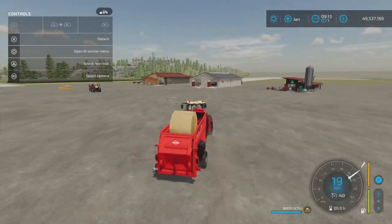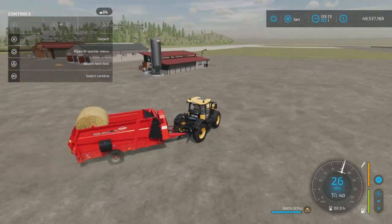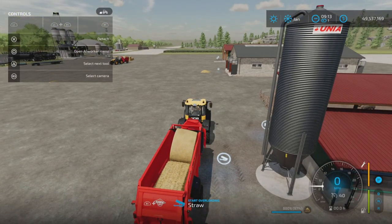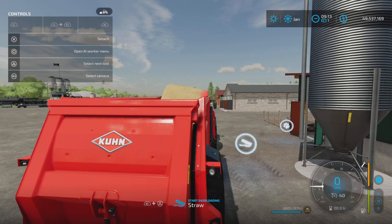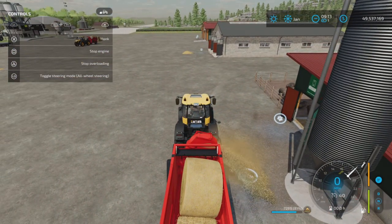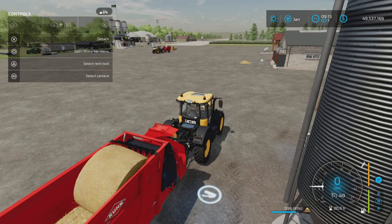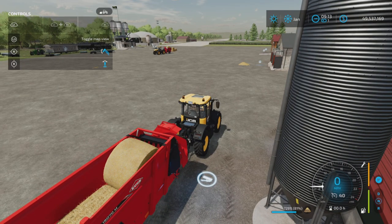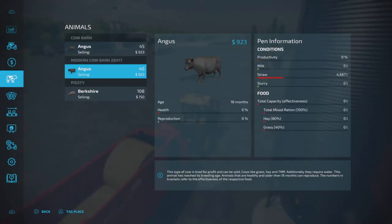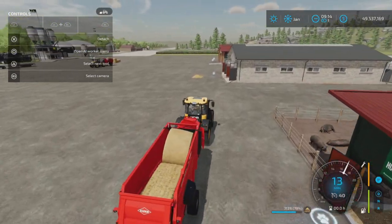With the bale loaded, drive to the pig barn — no need to manually activate the blower. The tip is pointing down and as you approach, the 'Straw Start Overloading' trigger appears. Press R1 and Triangle and it puts straw into the barn. If the tip is too high the trigger disappears, but angle it back down and it reappears. Check the pig sty pen information — straw is now recognized.